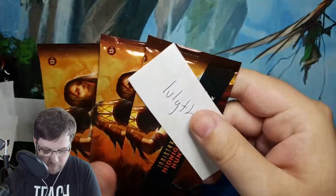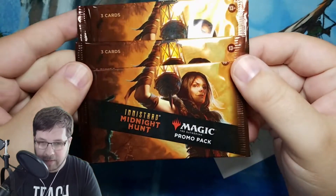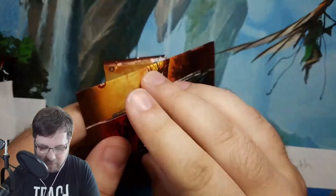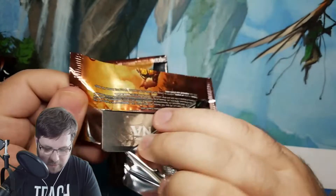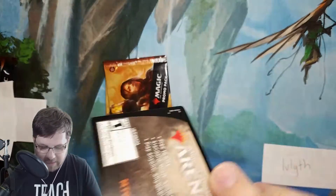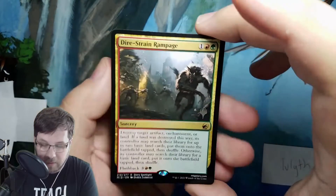We're starting out with Myth. Myth got three of the non-foil promo packs. This is what they look like. They have three cards and an arena code in them. So let's see what Myth gets.